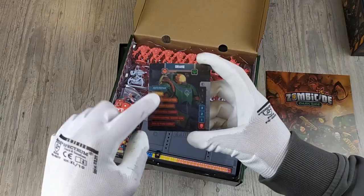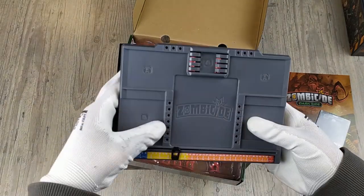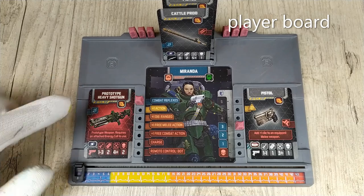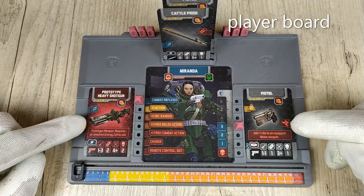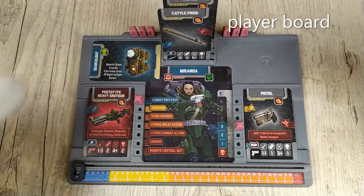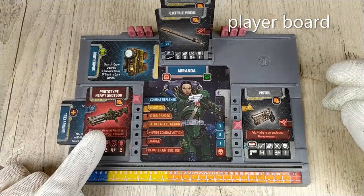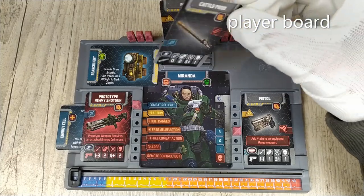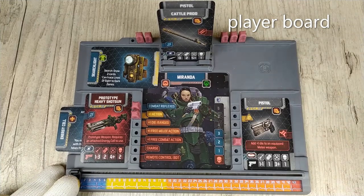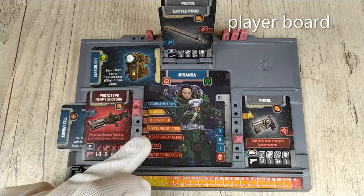We have the hero data sheet. We found six boards — these boards are the greatest boards from the Zombicide series. Looking at the board, we have the hero card at the center, a prototype weapon in the left hand, and the starting item weapon in the right hand. We could place the starlight and the energy cell to work with the prototype heavy shotgun. The prototype weapon is loaded. We could place five items in the back. When Miranda loses one life, we move the token. When she gains a new skill, we place the token on the skill we choose — for example, one free mini action.